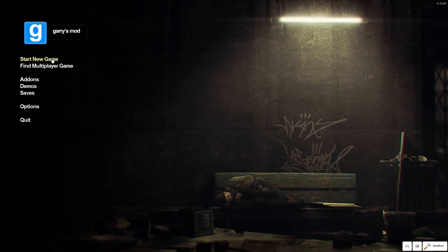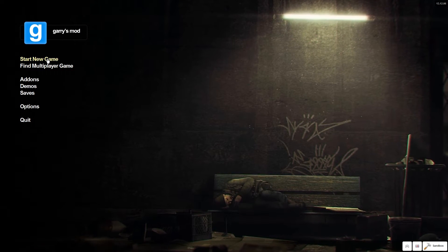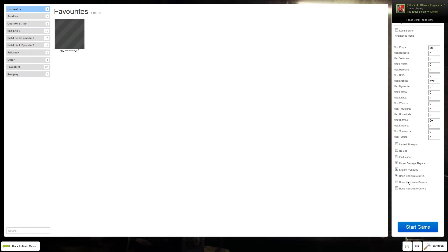Once Garry's Mod is started, while your friend waits at their screen, go to 'Start New Game'. Set the number of players you want. Make sure the 'Local Server' option is not checked, configure whatever other settings you want, and then start the game.